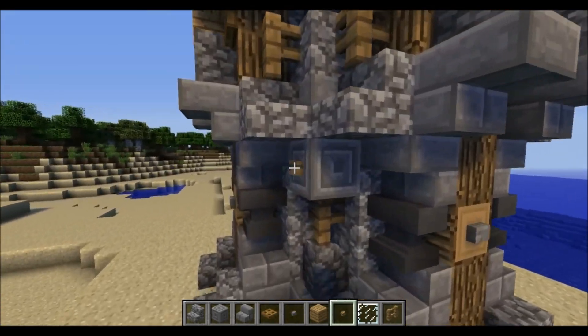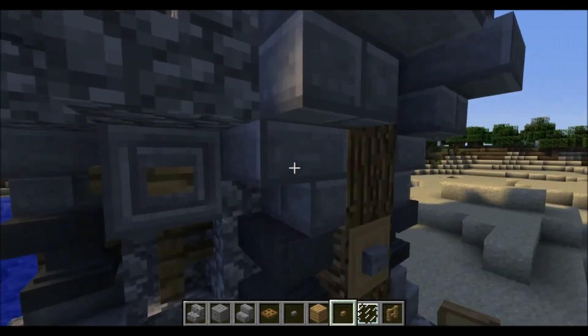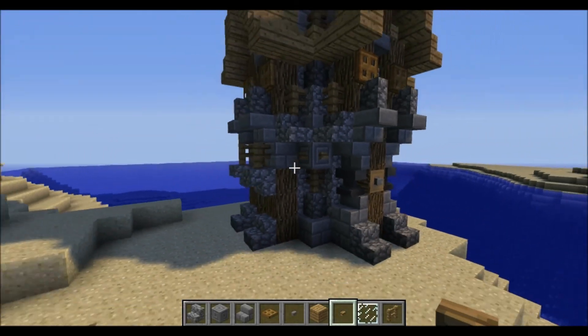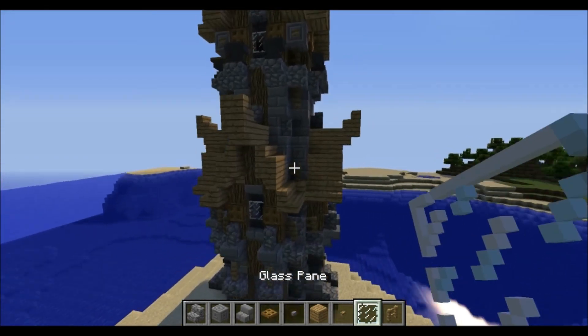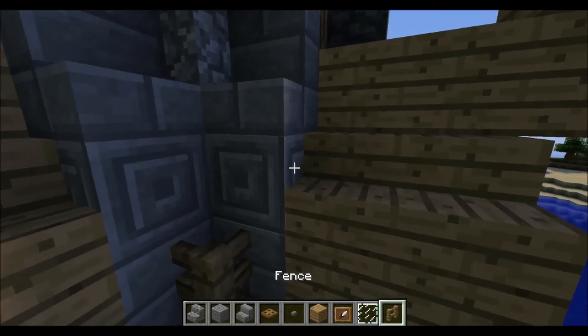Down here we also have some chiseled stone bricks — perfect for medieval builds. It just adds in randomization and texture. Up here we also have some, but we can't place them there, I think.